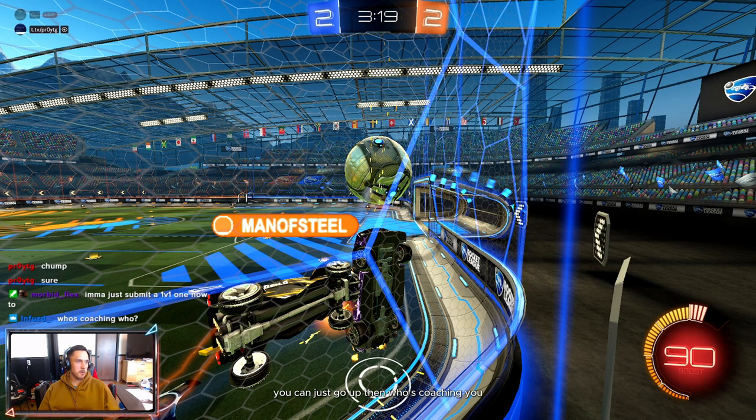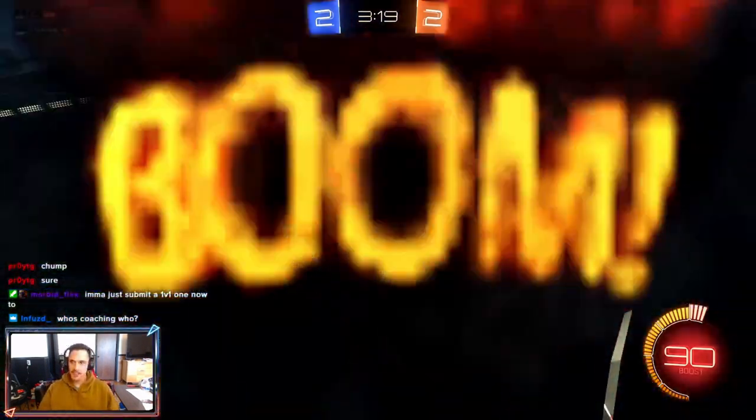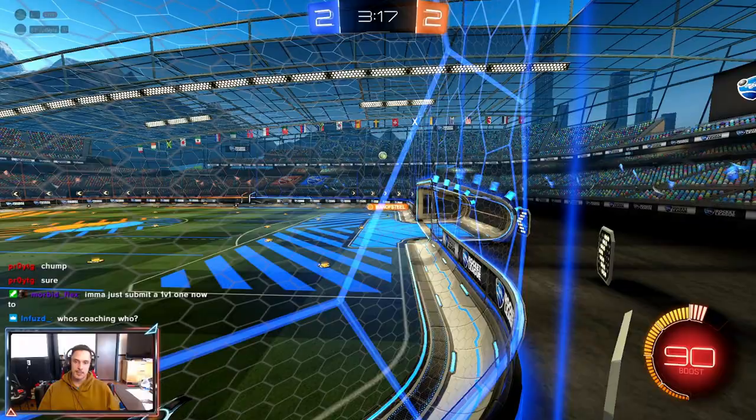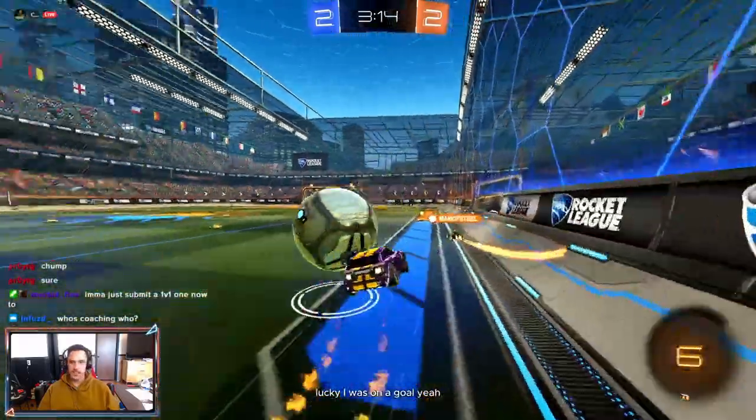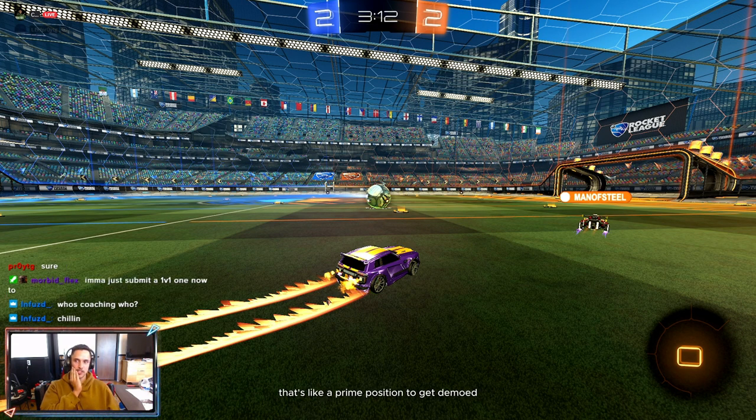Just to clarify who's coaching — me and Pro are doing this together because I don't have as much 1v1 experience as I do in twos and threes, and Pro has played a lot of 1v1s and has been really high ranked. Lucky that wasn't a goal — anytime you get demoed in your corner there's a pretty good chance you're going to get scored on. You've got to do a better job of reading that — that's a prime position to get demoed, so hit the brakes and let them blow past you.